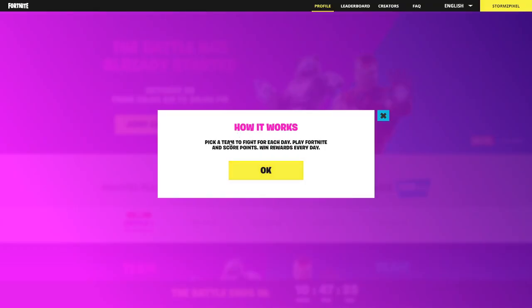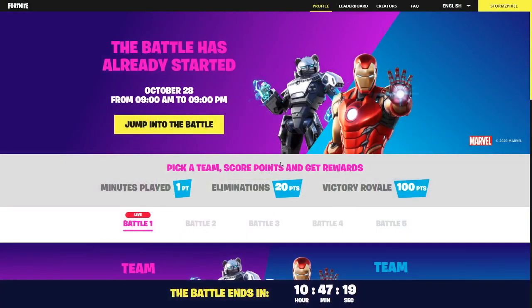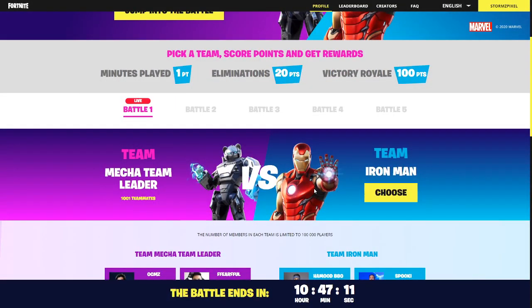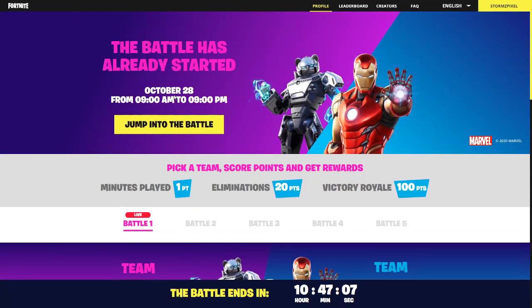Here's how it works: pick a team to fight for each day, play Fortnite and score points, win rewards every day. Every minute you play Fortnite, you get 1 point; every elimination you get, you get 20 points; and every win you get, you get 100 points. So you can literally play this in any game mode.